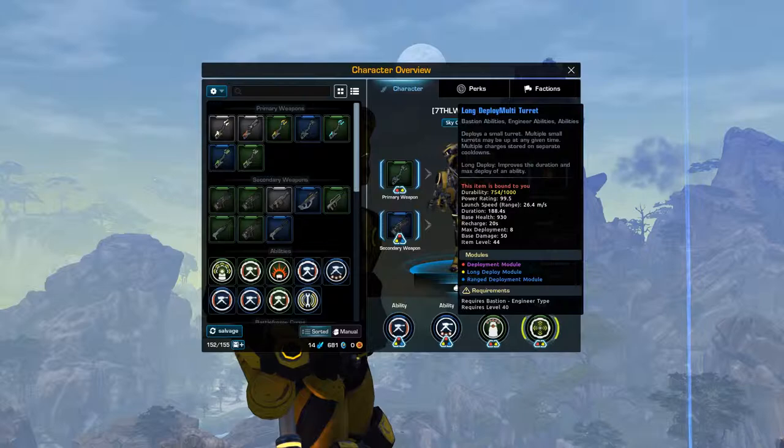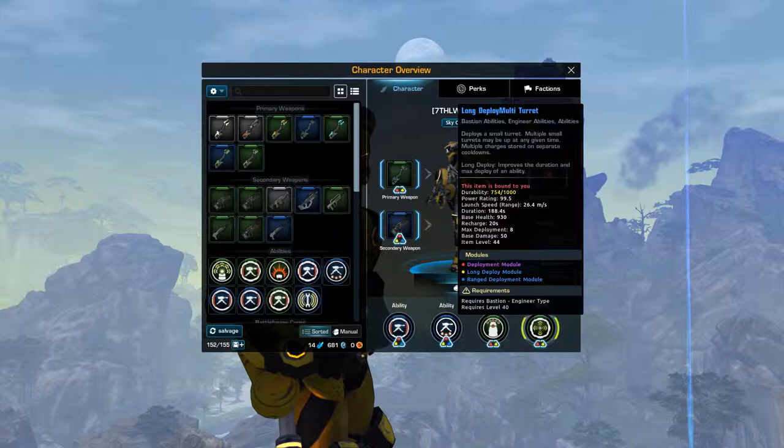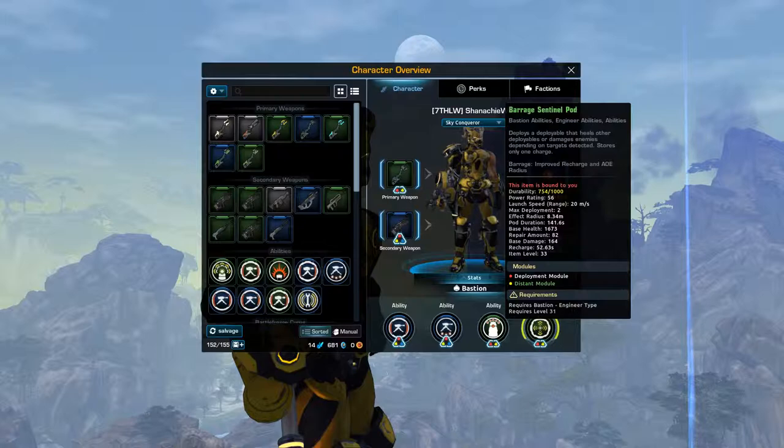For your second ability, you want a long deploy multi-turret, and you want a rare or epic quality deployment module, a long deploy module, and a range deploy module. For your third ability, you want a Sentinel Pod with a long deploy prefix.